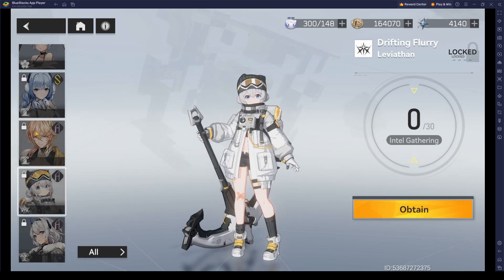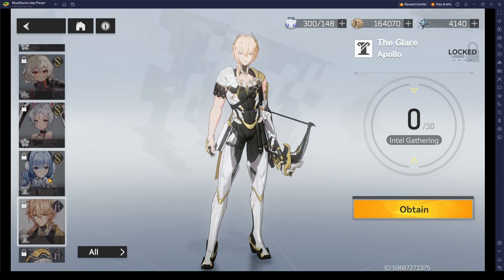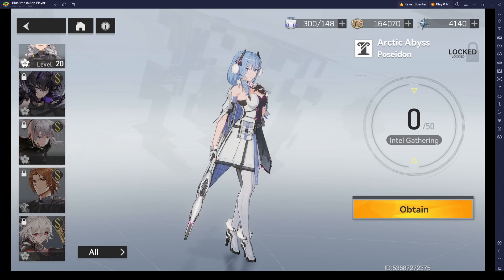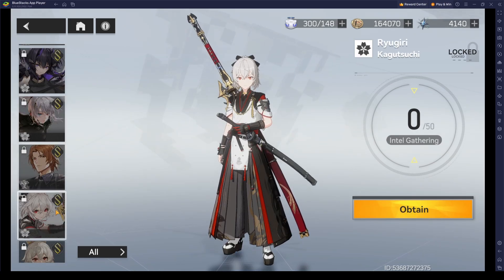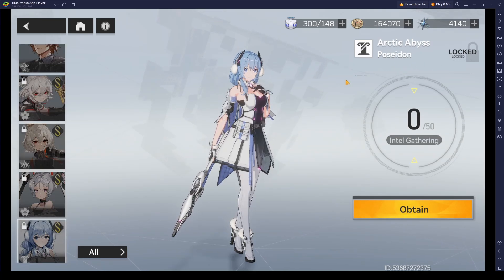We'll also take a look at a couple more characters before moving on to the S tiers. The S tiers are the premium characters you can get from the gacha. But for one of them, you can actually get the character for free, even as a free-to-play. So Poseidon is like the S version of a character that you already have, meaning every player will have Poseidon in their team. But you also have a chance of getting the S version.